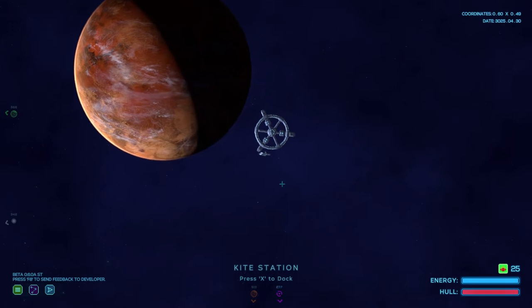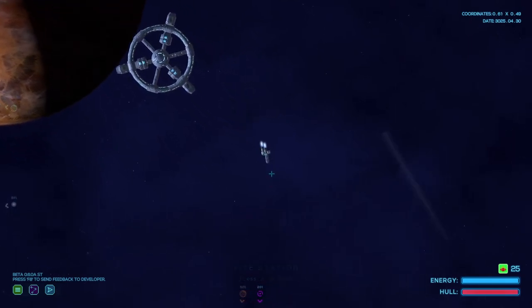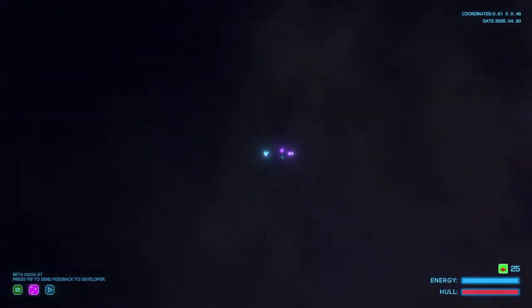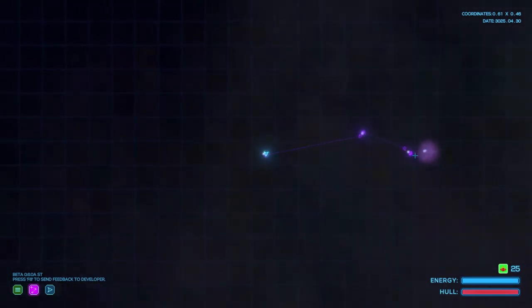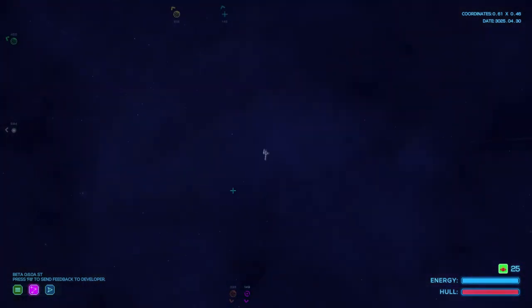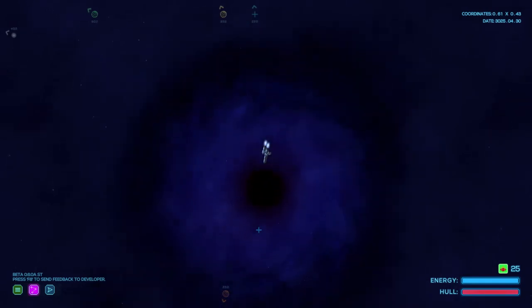Now we're going to go back down to the rift. You can zoom in — sorry, I didn't mean to damage your station there. Everything's color coded. If I hit this I get the map, and you can see here's this system and there's the two rifts that I've unlocked so far. You can zoom in, zoom out. We're going to head down to this rift.